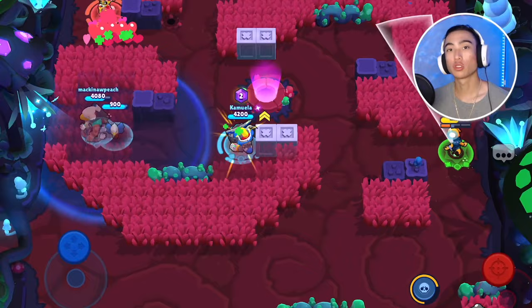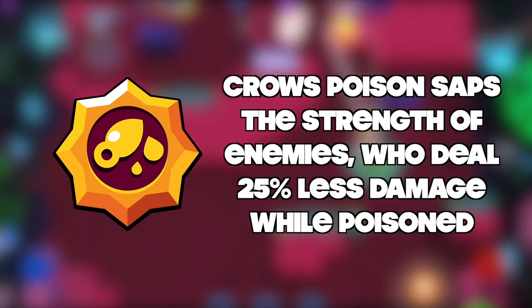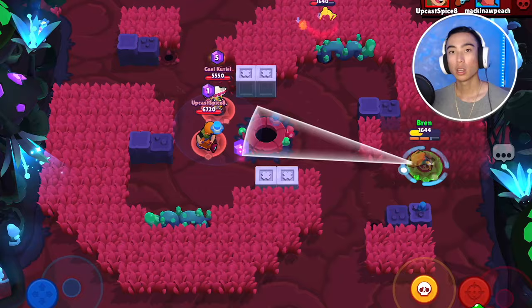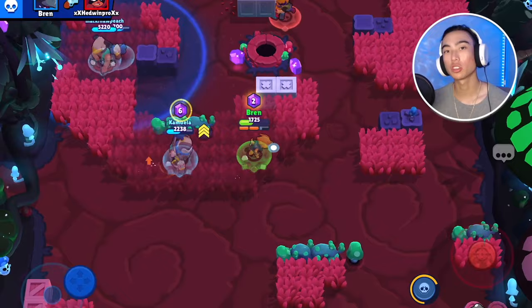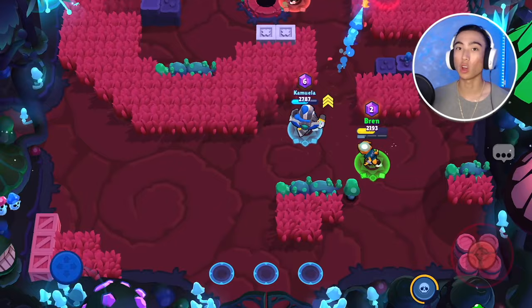Crow's Extra Toxic star power means his poison saps the strength of enemies, who deal 25% less damage while poisoned. This is a great combination with his Slowing Toxin gadget. Crow doesn't deal a whole ton of damage, especially when hitting people with only one or two daggers per bar of ammo. So making enemies deal 25% less damage every time they're poisoned helps Crow and teammates stay alive longer — it levels out the playing field.